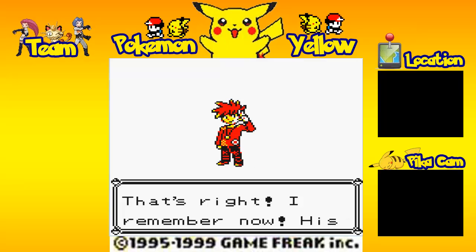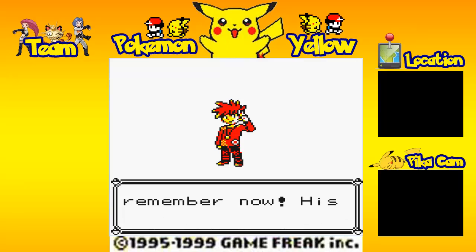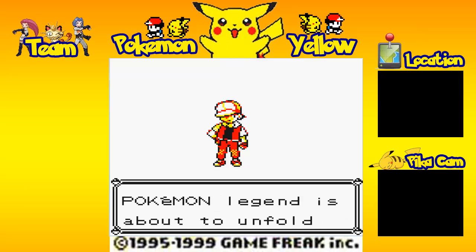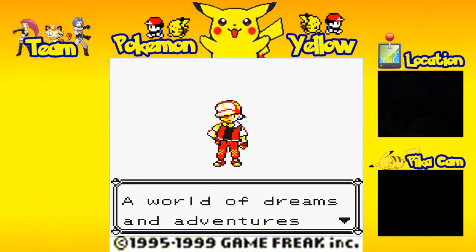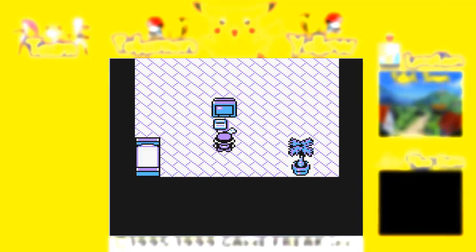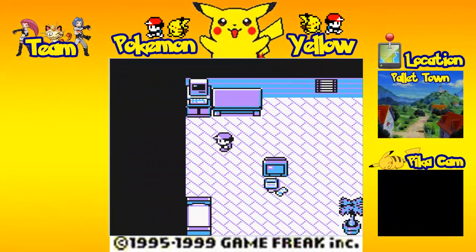People call it cartoons, anime — same difference. Well, there's a huge difference, but for this it's going to be the same difference. That's right, I remember his name — it's Gary! Really thinking about putting you in a nursing home, Professor Oak. Ash! Your very own Pokemon legend is about to unfold. A world of dreams and adventures with Pokemon awaits. Let's go! And we turn into a small child. That was so anticlimactic.